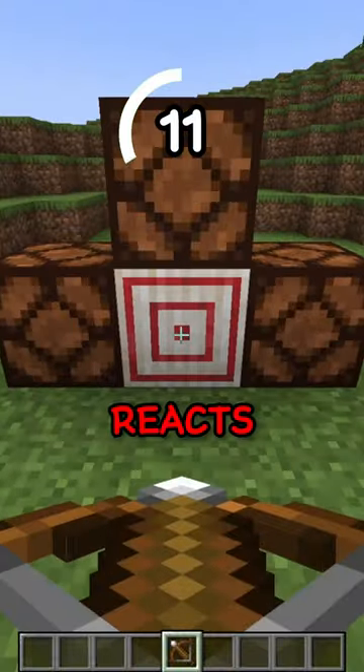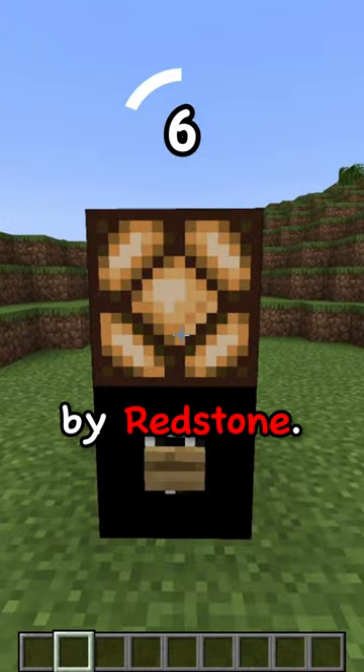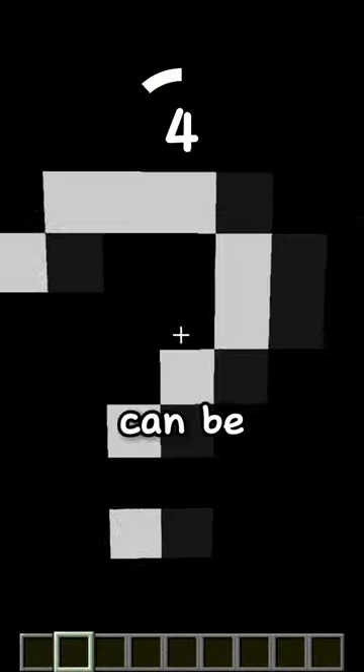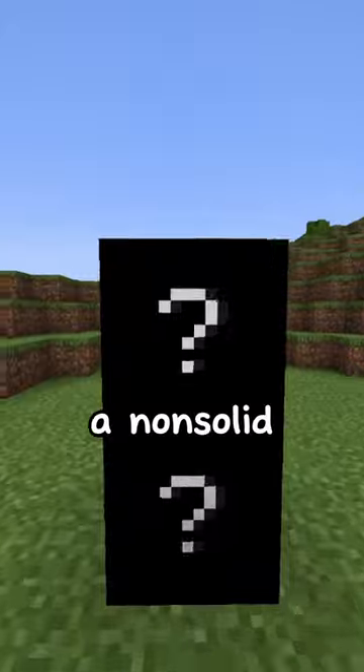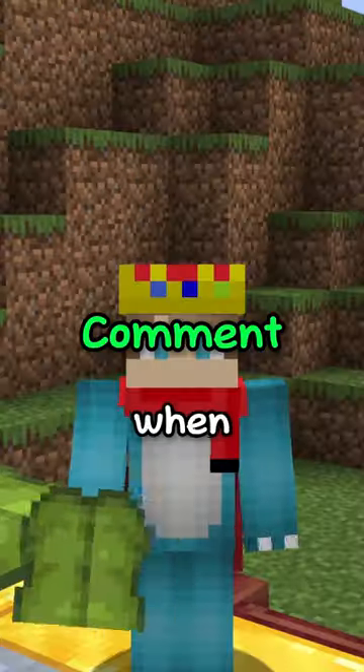Hint number 5: this block reacts when hit by a projectile. Hint number 6: this block can be powered by redstone. Final hint: this block can be both a solid block and a non-solid block. Did you get it? The block is drip leaf. Comment when you got it.